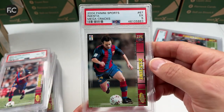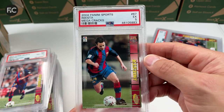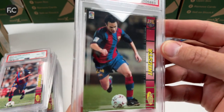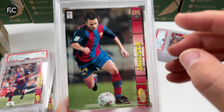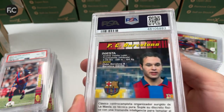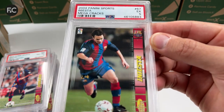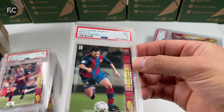It's a nice set to have — if you've got the Messi one you might as well have them all graded together. Iniesta got a five, which is surprising. The corner is a little bit off, and it's reasonably centered. There must be surface damage or something, but I can't really see anything that would make it that bad.